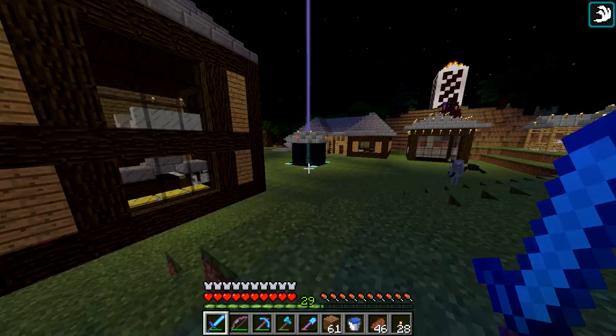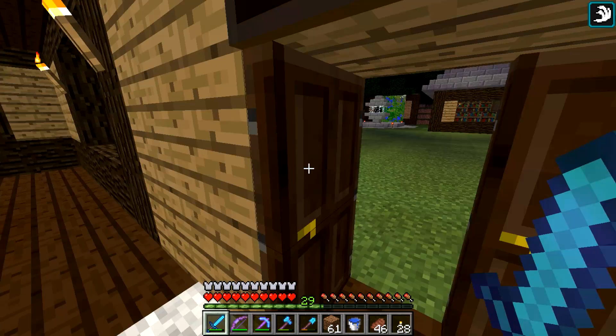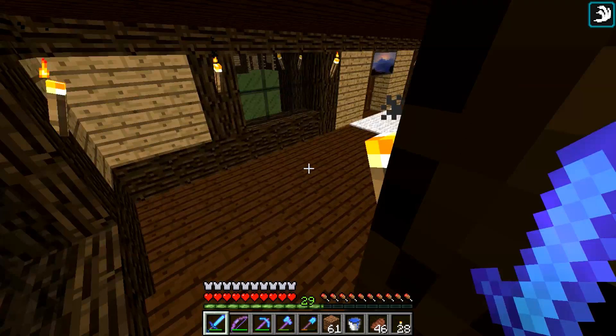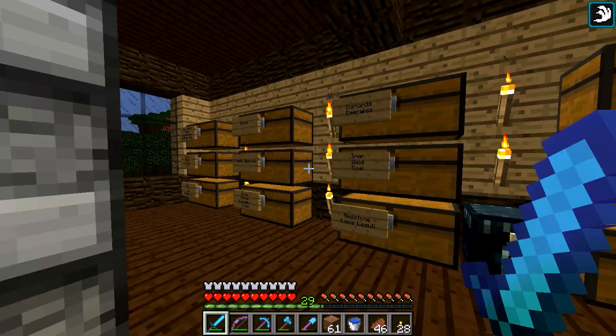Without getting blown up or attacked by a creeper, spider, skeleton, or just about anything else in Minecraft. Let's go ahead and sleep off the night. We've got a couple minutes left so we can head out towards the other horses. I need to get name tags — that's why we need to go fishing. I put that on the to-do list: go fishing for treasures. I need more name tags — I only have two, so I can name my horse and my dog, but I've got a name for another horse.